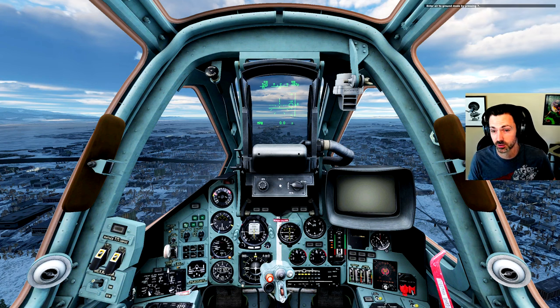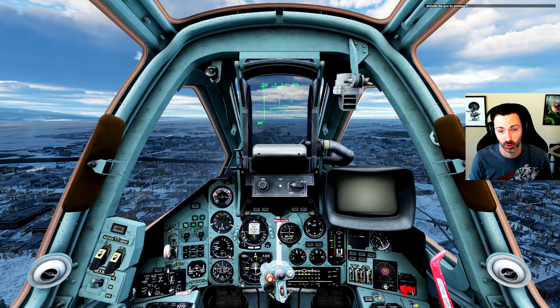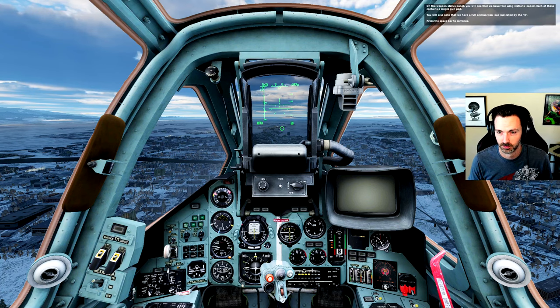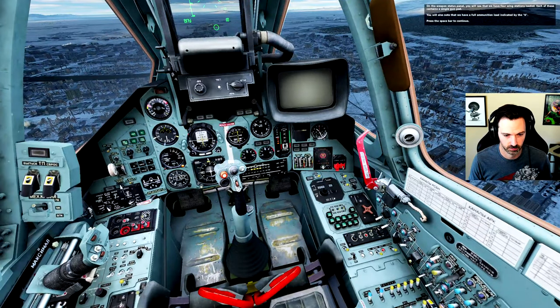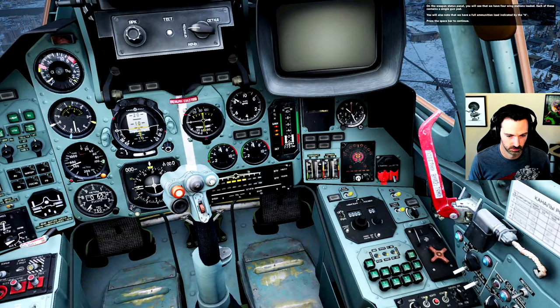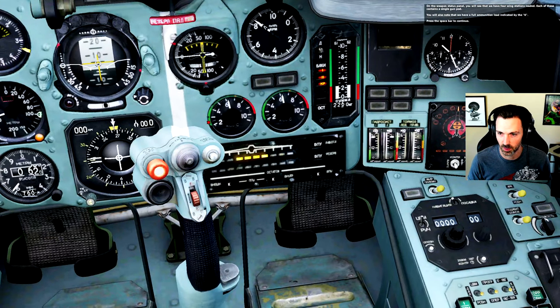Alright, so it's going to talk us through these gun pods. With an aircraft, as you can imagine, even though my HOTAS has a lot of buttons on it, you still need quite a few keyboard commands. Weapon status panel — you'll see that we have four wing stations loaded. You will also know that we have a full ammunition load indicated by the K.